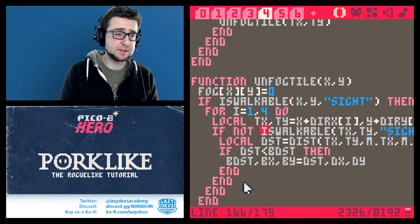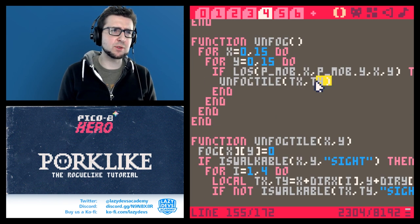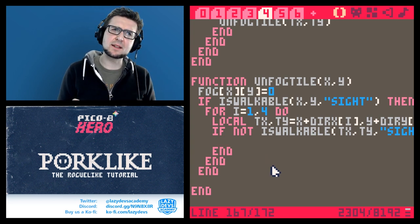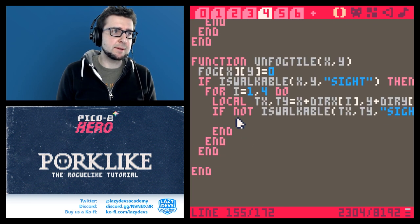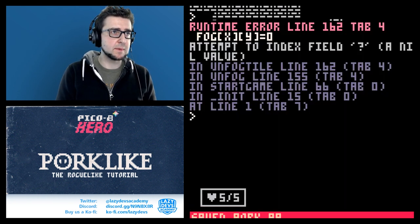If the neighbor is not walkable, like a wall next to the floor we found, then we set the fog of that tile to zero. This is a little tweak I figured out while developing these kinds of games — without it things don't look very organic. Let's try this... something is wrong.